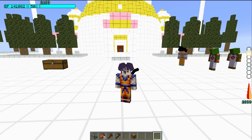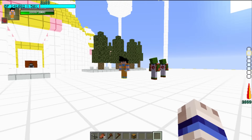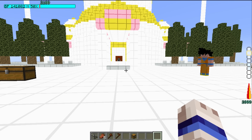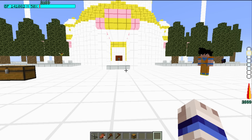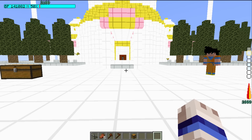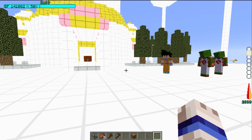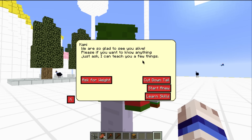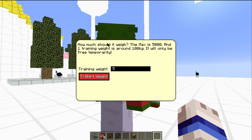On this version of Dragon Block C, which is 1.4.6, we got some new things to try out. Goku has played around with a lot of these in the past - how the heck has he been able to get strong? How has Piccolo gotten strong, Vegeta, any of the Z warriors? They wear weighted clothing, and now you will be able to wear weighted clothing by going up to either Kami or King Guy. There's a new button - 'ask for weight.' It shows how much it should weigh; the max is 5,000 and one training weight is around 100 kilograms.